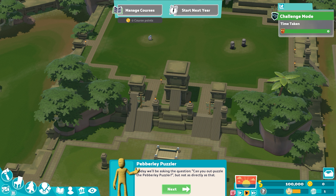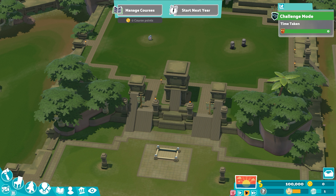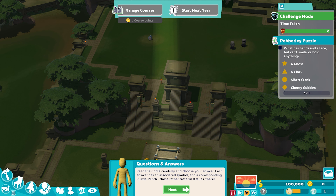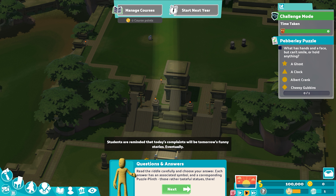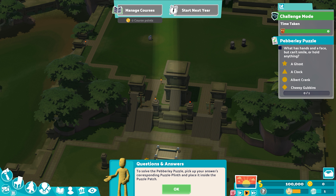Today we'll be asking the question: can you out-puzzle the Pebbly Puzzler? Any questions? Tough — I ask the questions. Time for the first Pebbly Puzzle. Read the riddle carefully and choose your answer. Each answer has an associated symbol and a corresponding puzzle plinth — those rather tasteful statues. To solve the Pebbly Puzzle, pick up your answer's corresponding puzzle plinth and place it inside the puzzle patch.